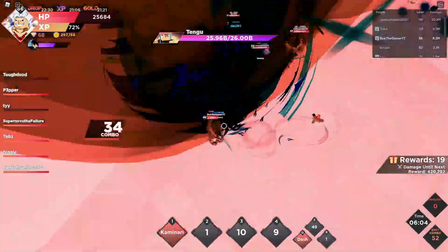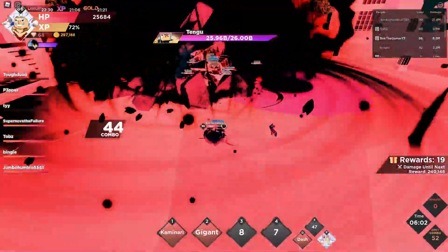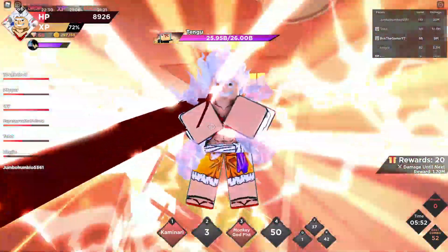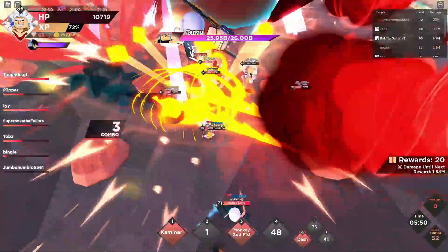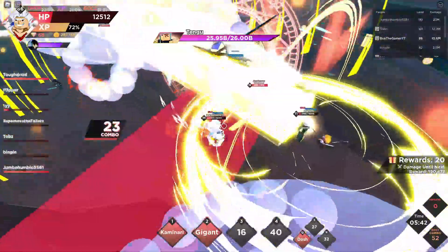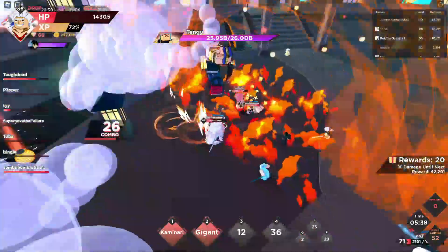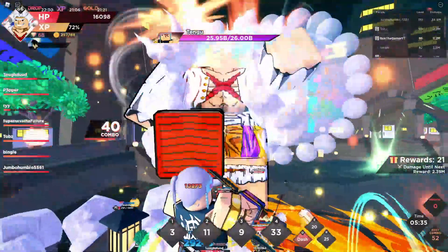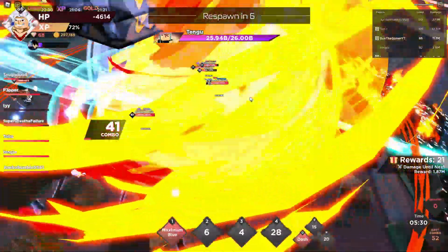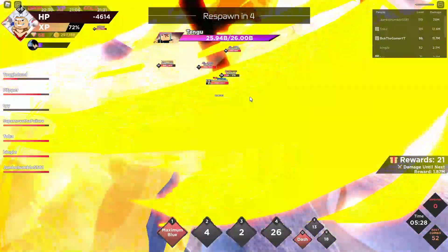We have to be careful — this boss is a way harder boss than Luffy. Luffy is such an easy boss, which is what made it easy to get his stuff. Look at my damage counter — it's just going up like crazy. Kaminari didn't reset this time. We died — we have 21 rewards so far.